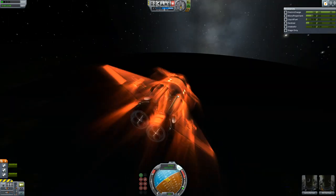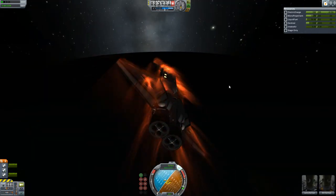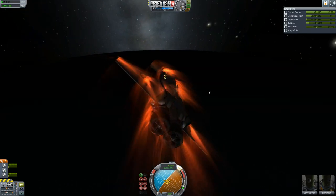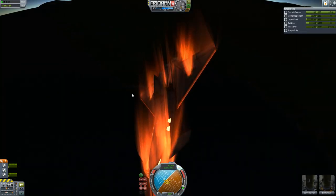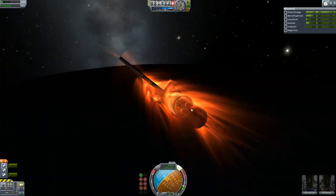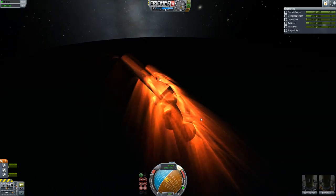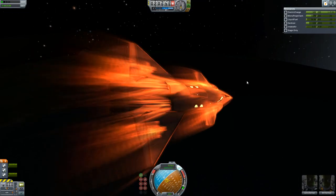Now it's just a matter of re-entering. I came in a little — I overshot, basically. I'm pretty far away from the runway, so it's just a matter of turning around and trying not to lose too much velocity, and then burning back. Annoyingly, I was actually planning to come back just right at the morning time, so it would have looked awesome. But I overshot, so once again we have to watch the night — but it is illuminated by fire.